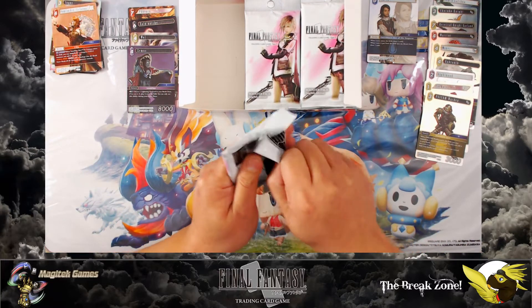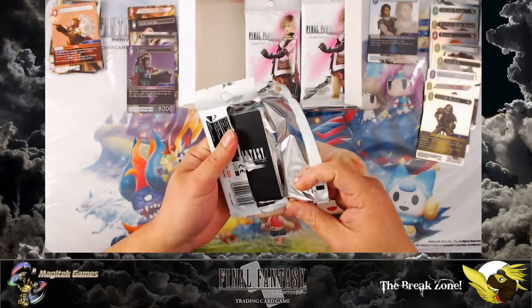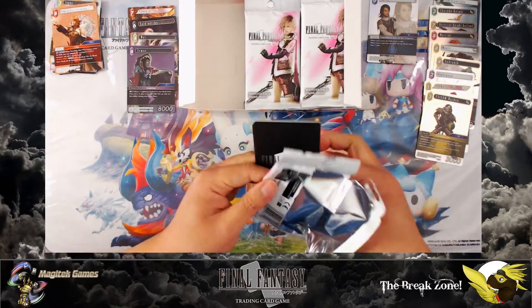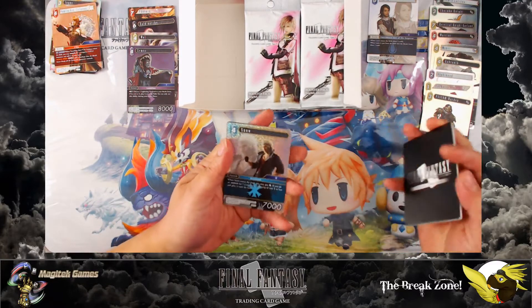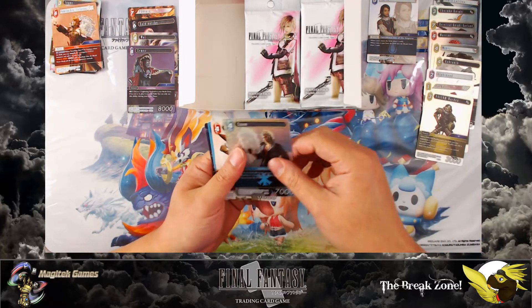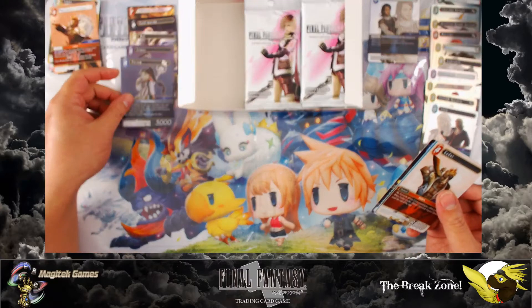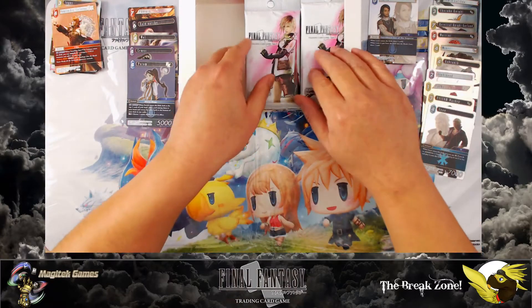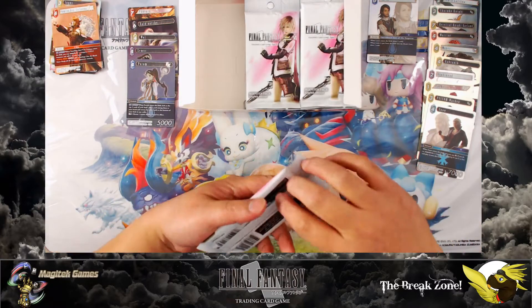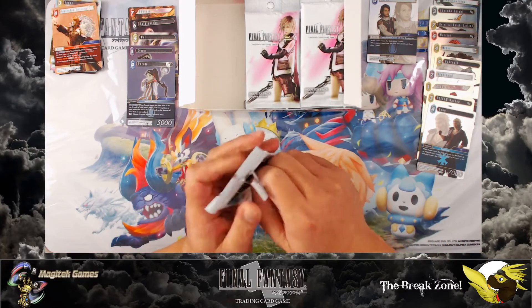We started with maybe eight players at our locals, and then eight became twelve. Now we've got a regular twelve to eighteen on Friday night constructed. Dude, it's awesome! Foil Snow — cause I still never have enough shinies. Well, that's a legendary. At least it's not Palim. Whenever you open a pack and it's a legendary that's not the one you want — as long as it's not Palim, you're still good.